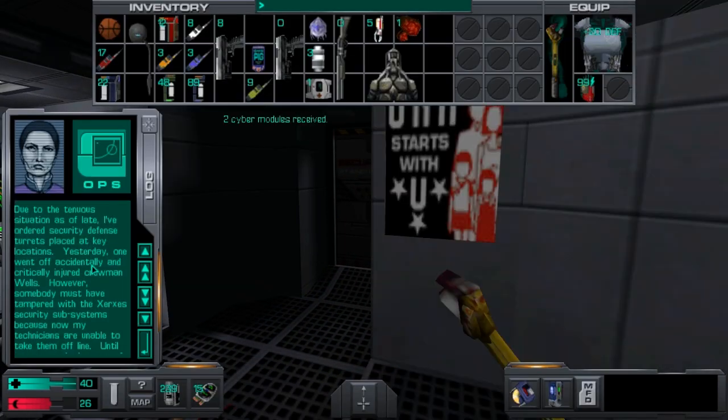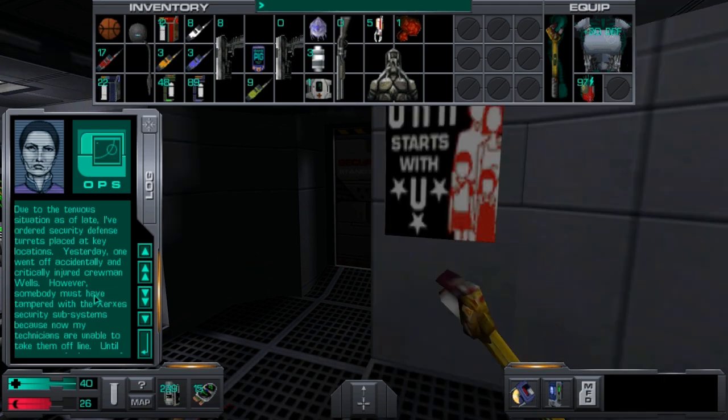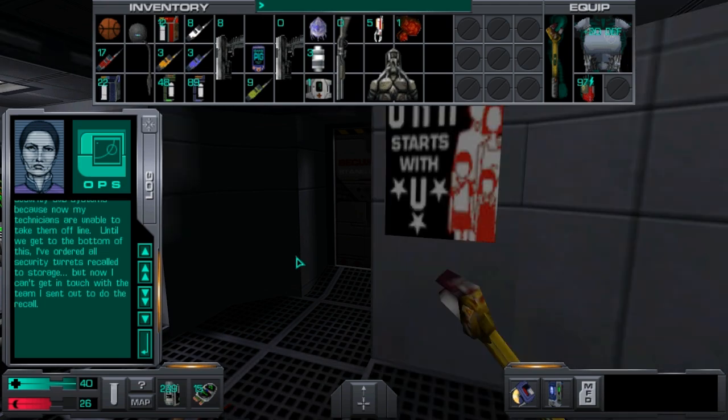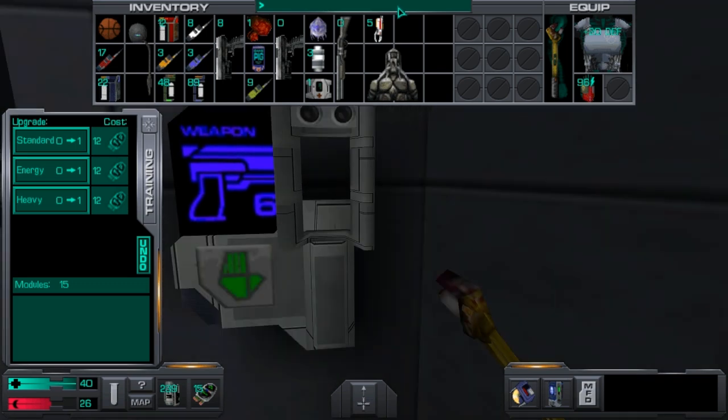Due to the tenuous situation, I've ordered security defense turrets placed at key locations. Yesterday one went off accidentally and critically injured crewman Wells. However, somebody must have tampered with the Xerxes security subsystems because now my technicians are unable to take them offline. Until we get to the bottom of this, I've ordered all security turrets recalled to storage, but now I can't get in touch with the team I sent out to do the recall. Go to hell, Bronson — why did you think that millions of turrets would solve anything?